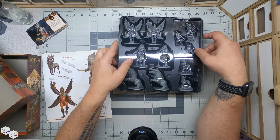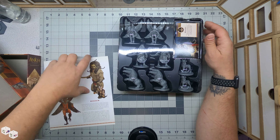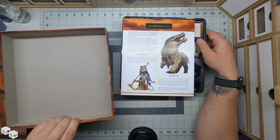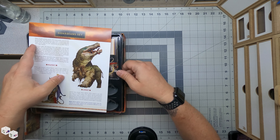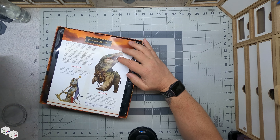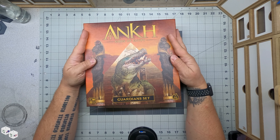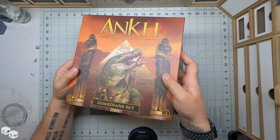Again, fairly simple, straightforward box. This is just a supplement to the core — more Guardians, more stuff to do with the game. Gives the game better replay value. And that is the Guardian set for Ankh.